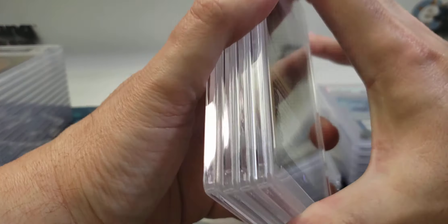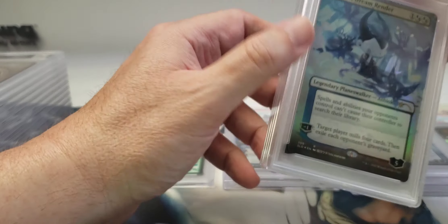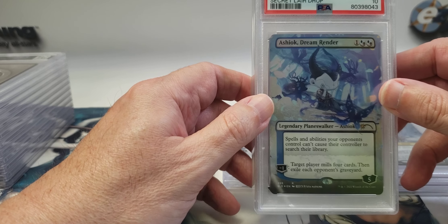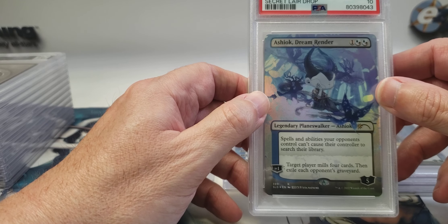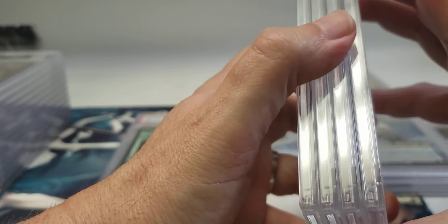Here's the other Ashiok — another 10. So I believe we have a playset of gem mint 10s for that planeswalker as well. Ashiok could be non-binary or gender fluid because it looks like a woman but also kind of like a man — so who knows. We've got a full playset of gem mint 10s for that one.